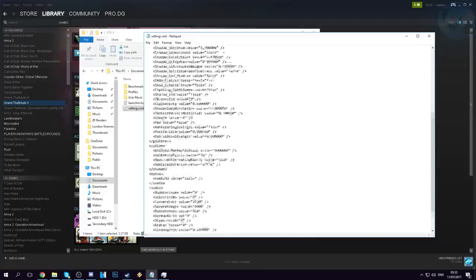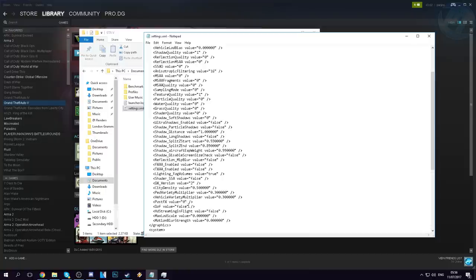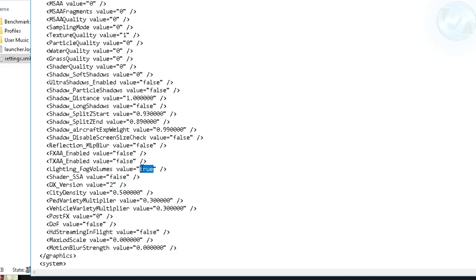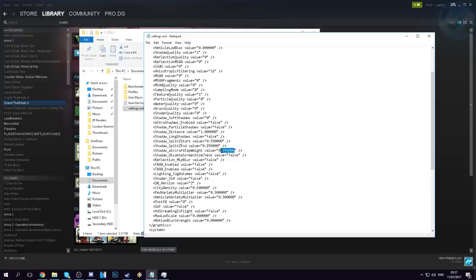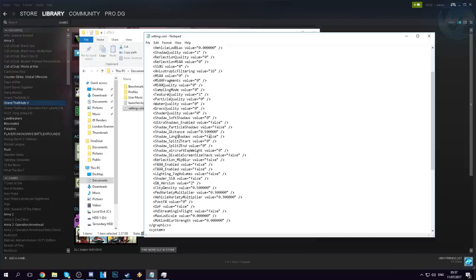Start by scrolling all the way down — we're working from the bottom to the top. First, find the DOF value, which is more than likely set to true — change that to false. Then go up to post effects value and set it to zero. Shader SSA value set to false. Lighting fog volumes — set to false. TXAA enabled false, FXAA enabled false. Reflection mip blur value — set to false. Then go through the excess shadow options, removing excess values and leaving them all at zero. Distance shadow distance value set to zero, changing the number to five to halve the value. Shadows long shadows set to false, particle shadows set to false.